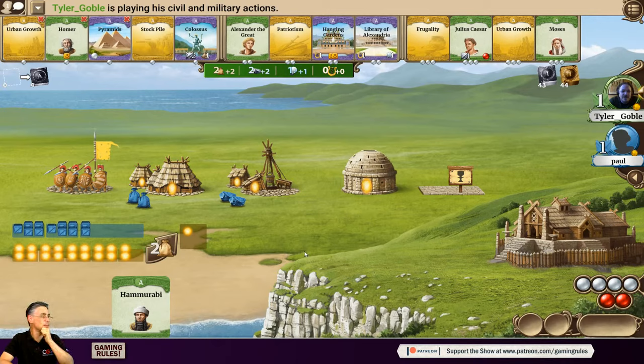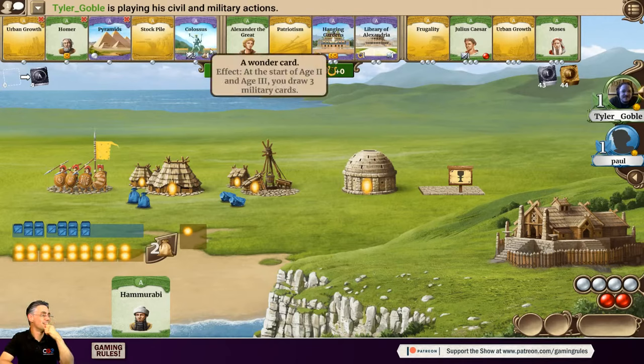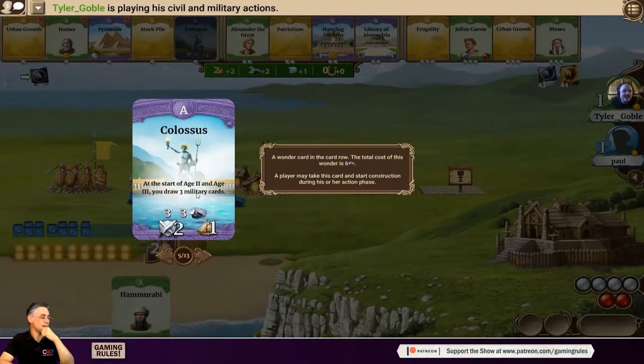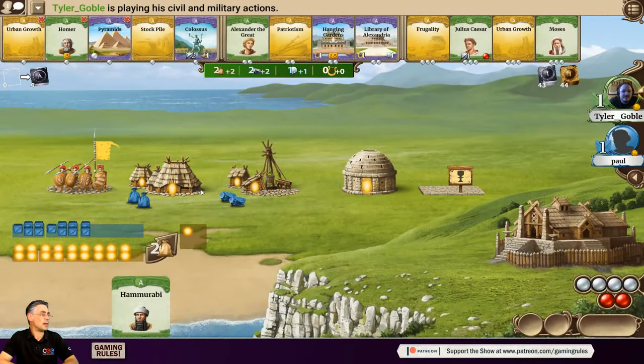Tyler is going to take Colossus — he likes the colonization boost it gives. When the app first came out Colossus had been changed; when the expansion was released they also released card tweaks, so this is the better version of Colossus. Paul notes he'd still be tempted by Pyramids over Colossus, but acknowledges the strength boost and colonization boost in a two-player game is significant.